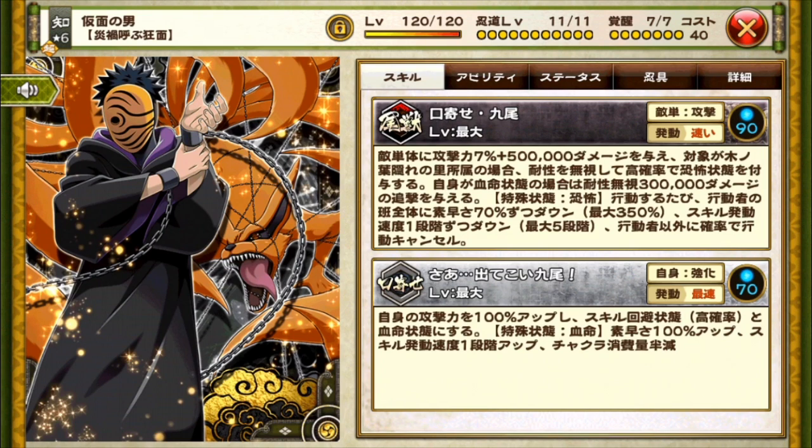His first skill is Tail Beast, it's fastest track cost 90. It deals 7% plus 500,000 to one enemy. If the enemy is a Konoha, high chance to ignore resistance and afflict the fear state. He'll deal an additional hit dealing 300,000 fixed damage while under the blood life state. In the fear state, all enemies get speed minus 70 and cast speed minus 1. The max is speed minus 350 and cast speed minus 5. That alone is probably why I gave him the max nindo — if I can drop somebody's cast speed and speed that low, he's gonna be really good in PvP, and he has a chance to cancel, which is crazy.